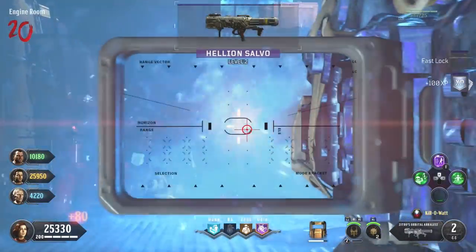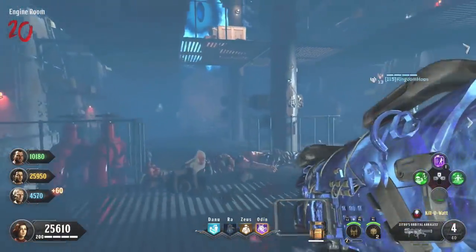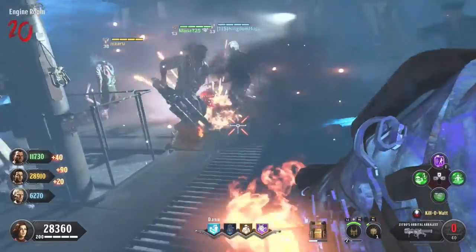Hey everyone, I'm Russell Toysen back here for a quick tip on how to blow through the boss fight. Some of the more obvious stuff is you need krakens, so if you're running with your teammates, at least two or more people should try and have a kraken.